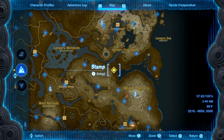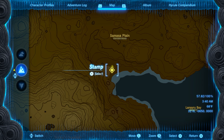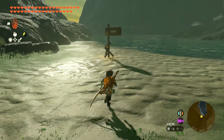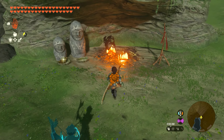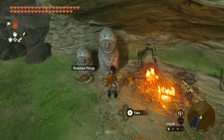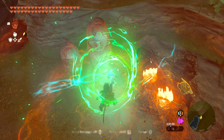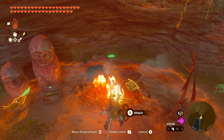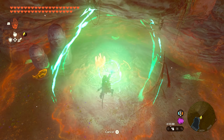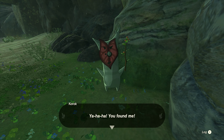For number fifty-seven, head down to the southwestern side of the Samasa Plain. When you get down here, there's going to be two statues with plates — one's going to have a roasted porgy on it. If you don't have any porgy, come right over behind you where the water is and you'll be able to catch a few swimming around. Come back over and build a fire right next to where the statues are. Take your raw porgy out and cook it over the fire — drop it using Ultra Hand into the fire. Once it's done it'll say roasted porgy. Go ahead and throw that in the second plate, it'll go poof, the Korok will appear, and you'll get seed number fifty-seven.